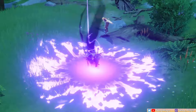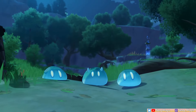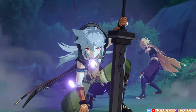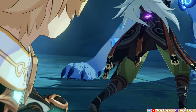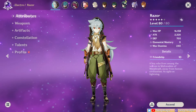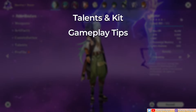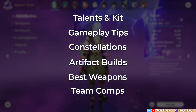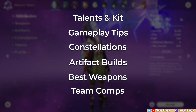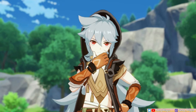Hey everyone, it's Zevi. Best Wolf Boy Razor is one of Genshin's OG Physical Carries who is still a fun 4-star character to use even now if you're in need of a DPS and if you like canines. In this video, we're going to learn more about Razor's talents and kit, gameplay tips, constellations, artifact builds, best weapons, and team comps to hopefully make you a responsible pet owner. With that being said, Razor Guide, start now.